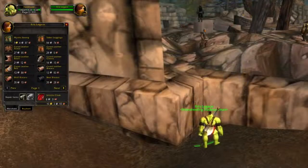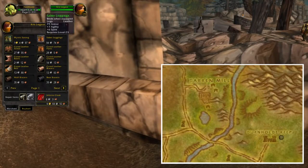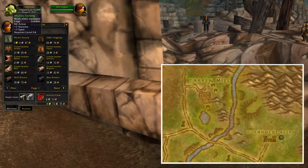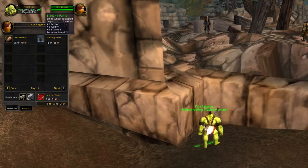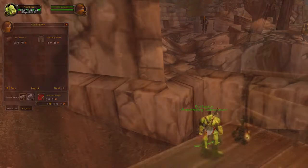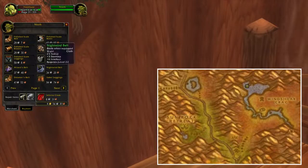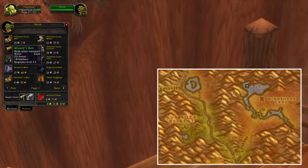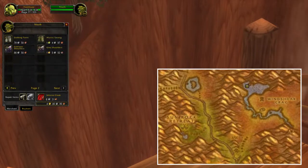In Hillsbrad Foothills there's a hidden NPC behind one of the broken buildings. This NPC is selling different kinds of leather braces and leather legs. The level range of these items is between level 20 and all the way up to level 24.